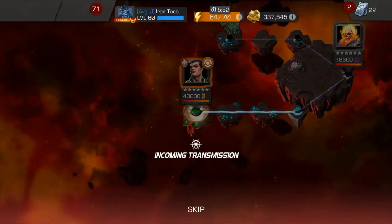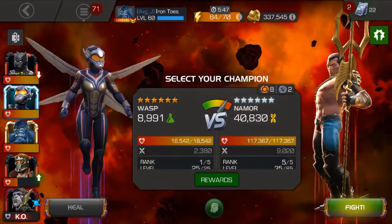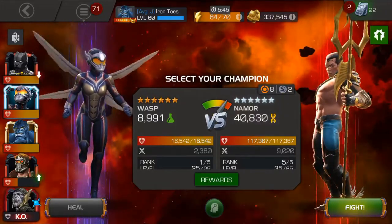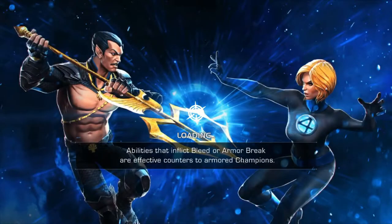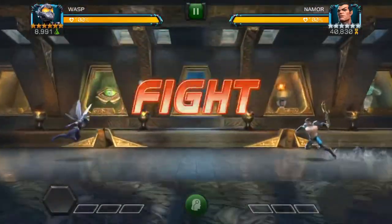This is the Namor in the Uncollected Quest. The main thing that you need to worry about on this node is that he has Spite. What that means is when you have a buff on your character, he is constantly gaining power. Other than that, it's pretty straightforward.